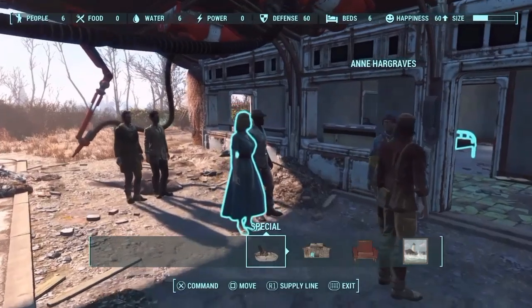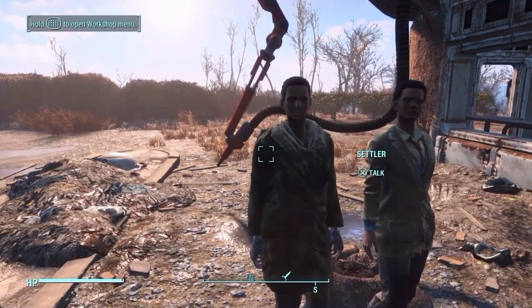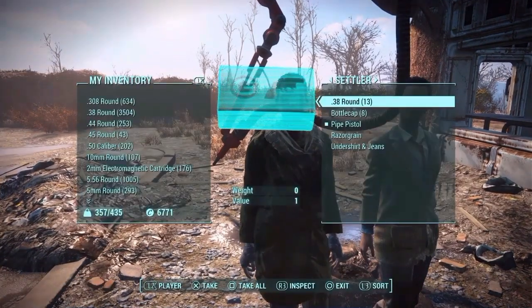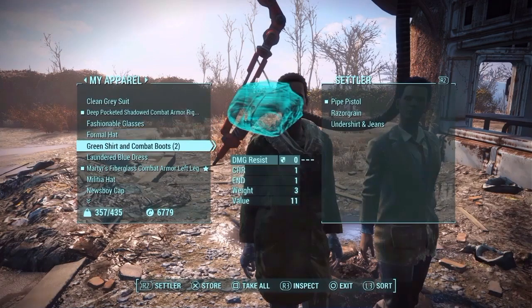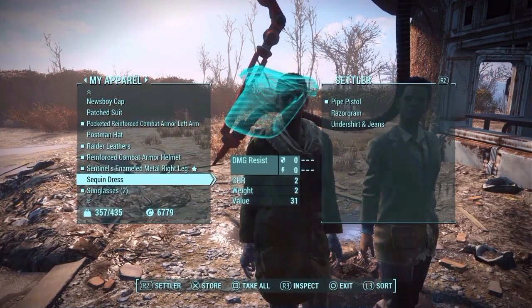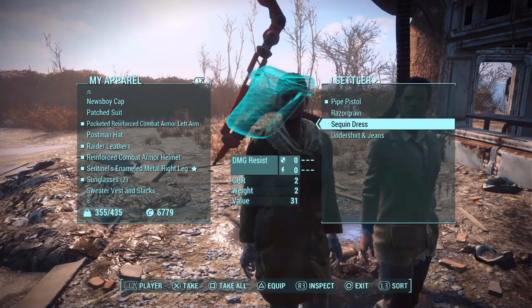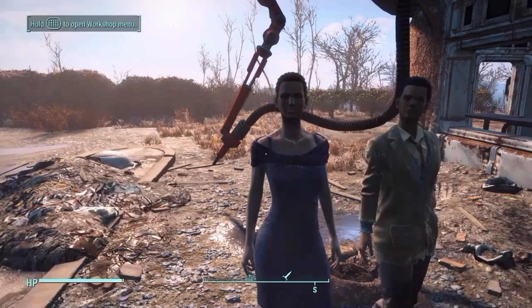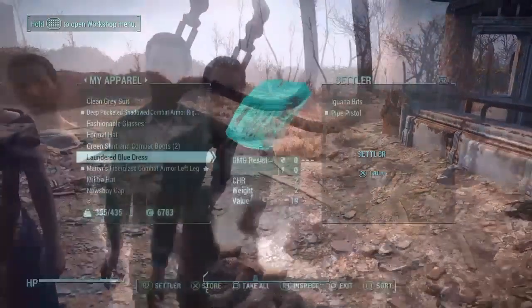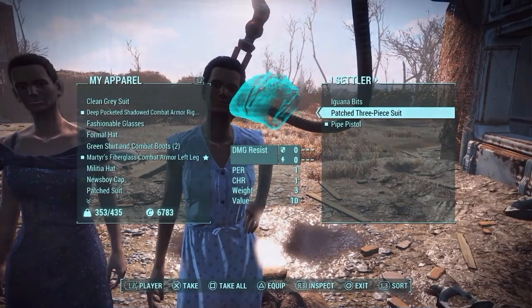This next part is completely optional. I'm going to trade with each settler individually and take everything they have that I want. Under my apparel, I've got a whole set of extra clothes that have a boost in charisma. I'm not sure if that's important, but I handed her a dress and she equipped it. I'm pretty certain it affects happiness, but I'm not too sure — so this part is optional.